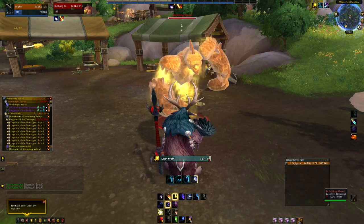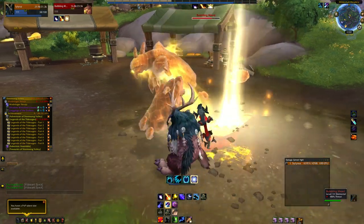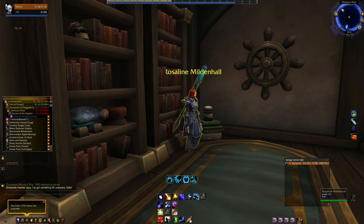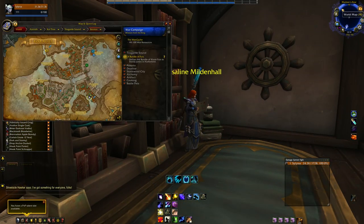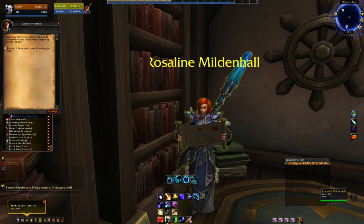This can take some time as the current drop rate still seems to be less than 1%. Once you've looted the amulet, you'll need to locate Rosaline Mildenhall in Boralus. She'll appear at a few different spawn points and it should be fairly easy to reach each location now that we have flying, so I'll circle them on the map.